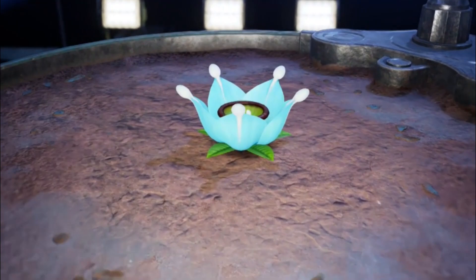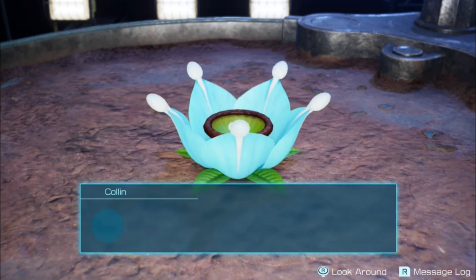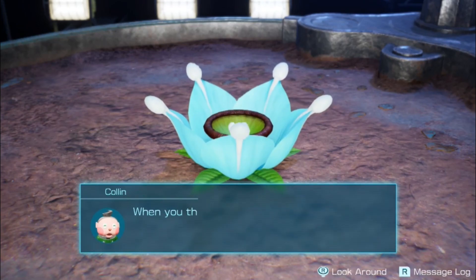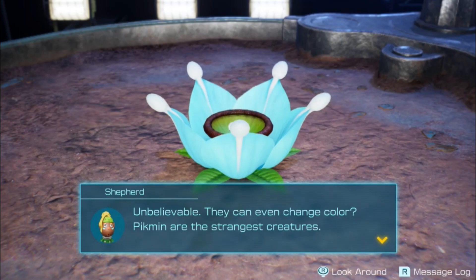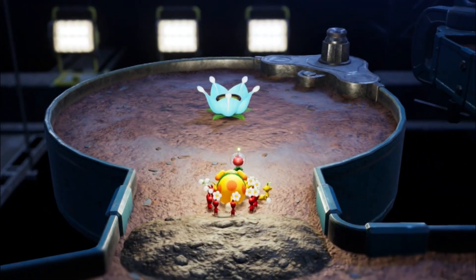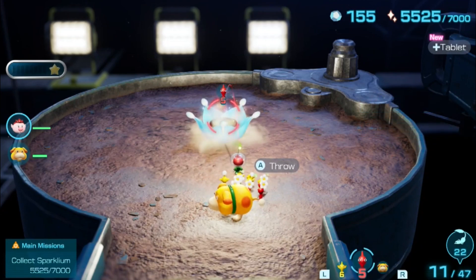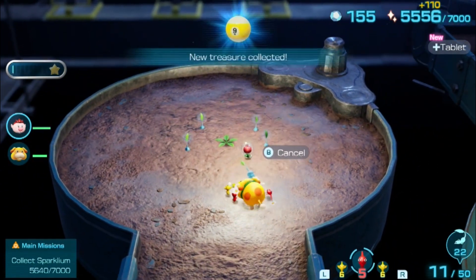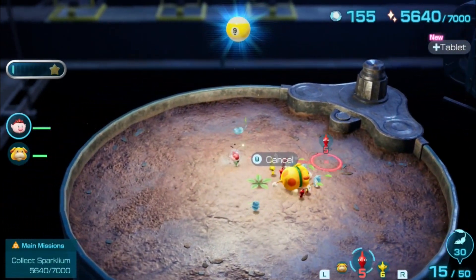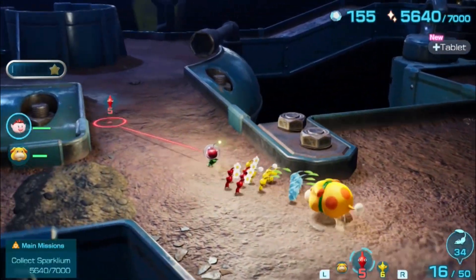I can't believe a flower that big is blooming underground. I believe it's called a candy pop bud — when you throw a Pikmin into it, they're transformed into a Pikmin that matches the color of the flower. Unbelievable, they can even change color — Pikmin are the strangest creatures. Awesome, so I can get more ice Pikmin! Oatchi can now pluck — that's great. I need to go back to base, grab the Pikmin, and we're going to continue going that way.